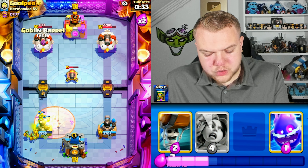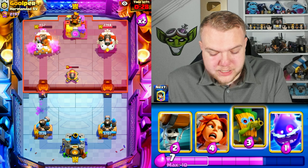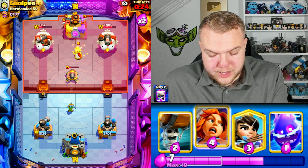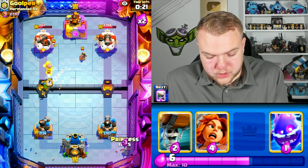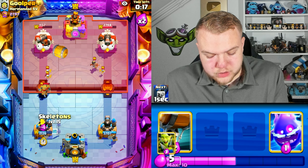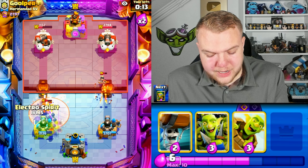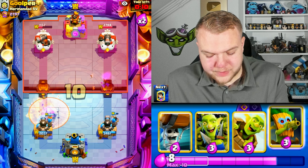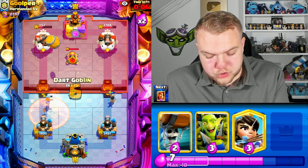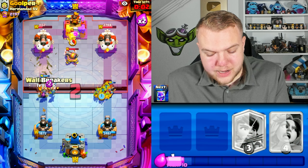Princess — he might have his own. He has poison — interesting! Normally log bait always runs rocket; this guy uses poison. Maybe better for us though — he can't rocket cycle us out. Good to know. Dart goblin, princess — he goes barrel off to the side. Need to be careful with the poison but I don't think he'll poison here. Electro spirit to distract. Goblin gang — just keeping the pressure.